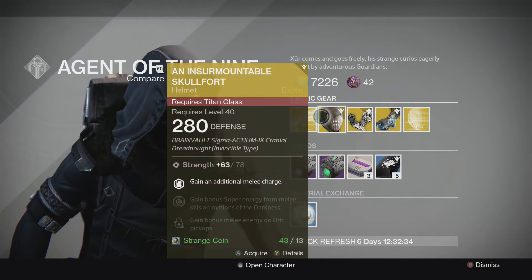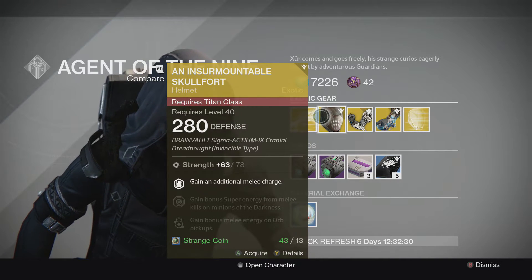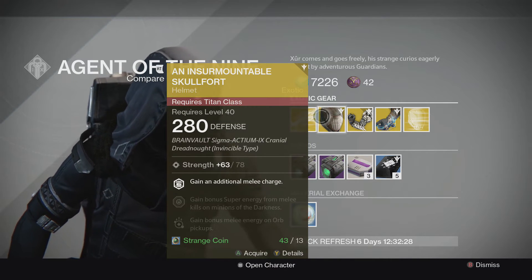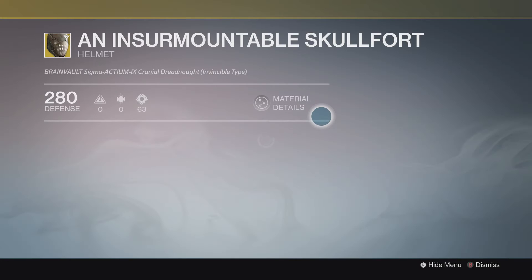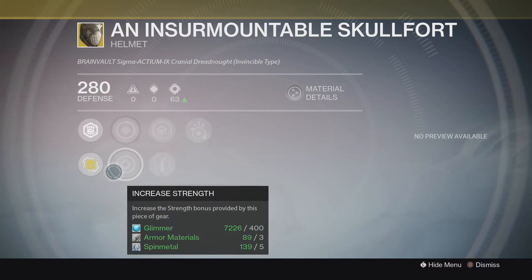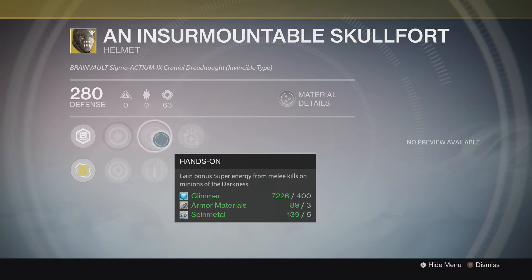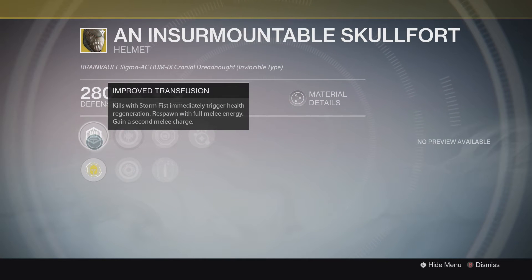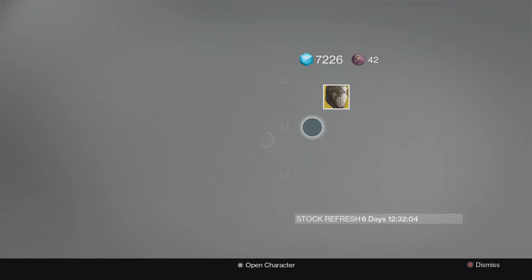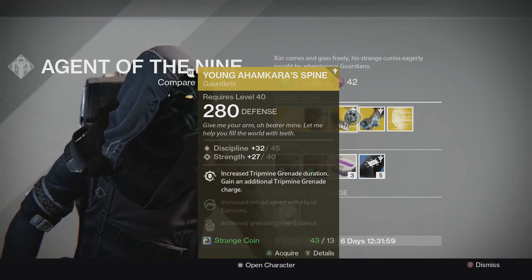Then we have the Unsurmountable Skull for the Titan class, an exotic helmet that costs 13 Strange Coins. You gain additional melee charge and bonus super energy from melee kills on Minions of Darkness. You get increased Discipline, increased Strength, Hands On — you gain super energy from Minions of Darkness and bonus energy from grenades. When you melee, you regenerate health apparently. I don't have a Titan, so unfortunately I can't buy that.